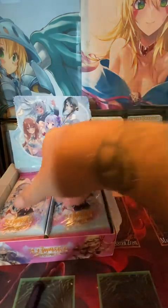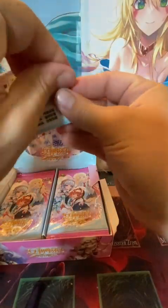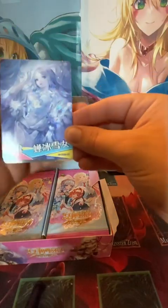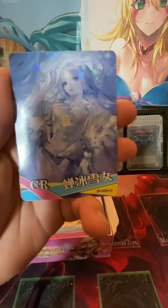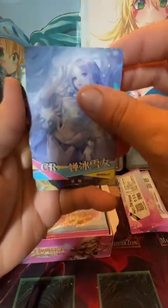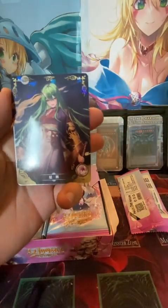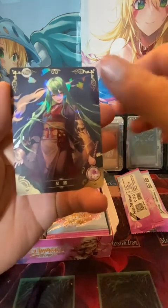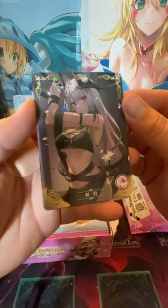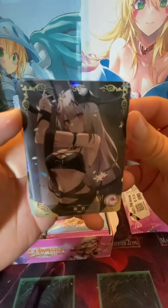Looks like there's a holo in all of them — I guess that's the case. We got a CR — I don't know what that is. Collector rare, maybe? Common rare? Yeah, it's just a common. We got a rare here — it's a kimono devil mask girl. Samurai kimono. Oh, I like this one. Nice. She's like a dark elf — she's got the white hair and the elven ears. Dark elf for sure.